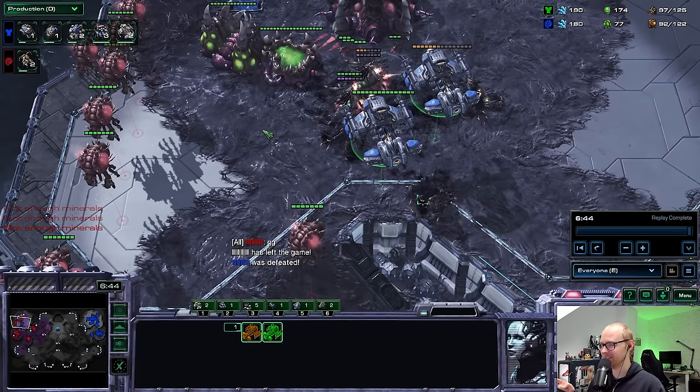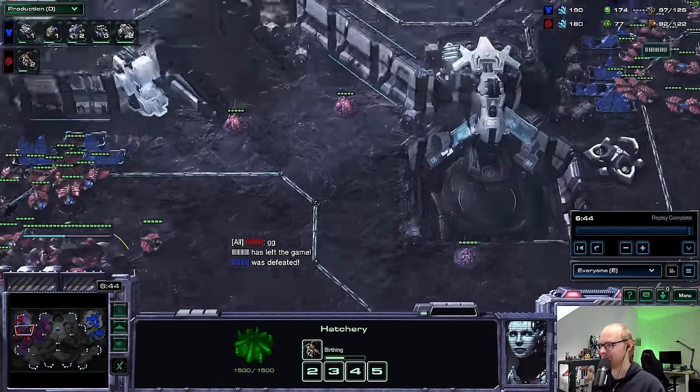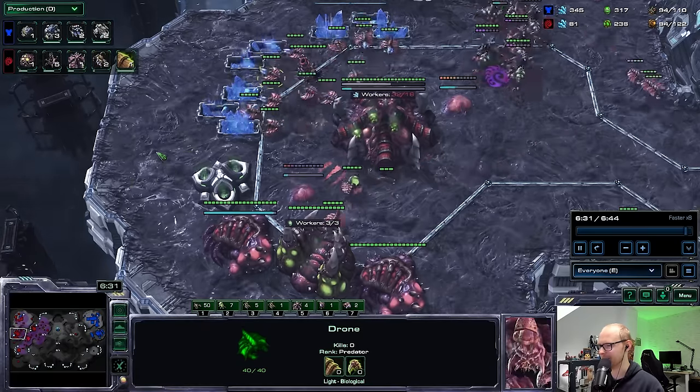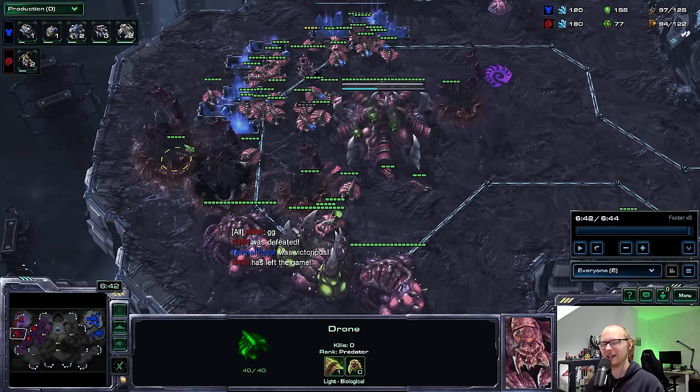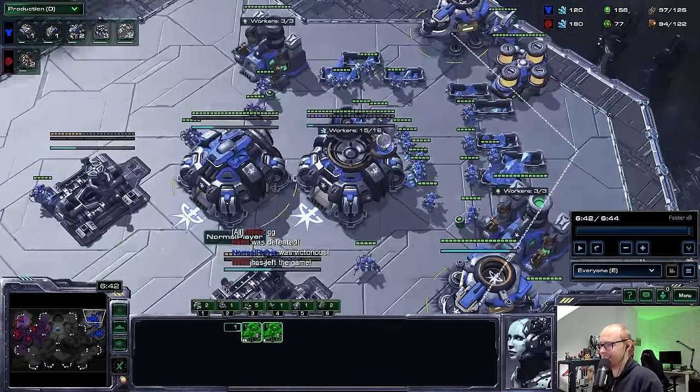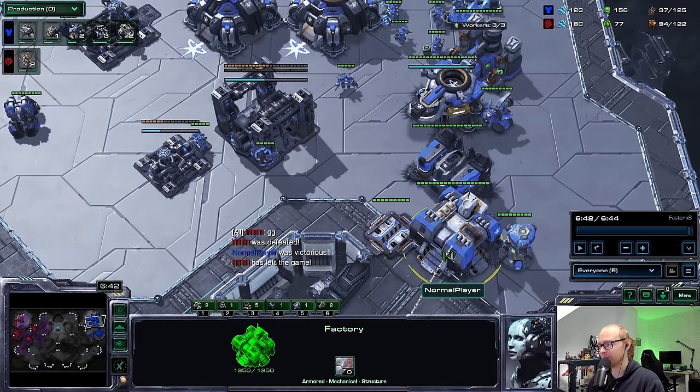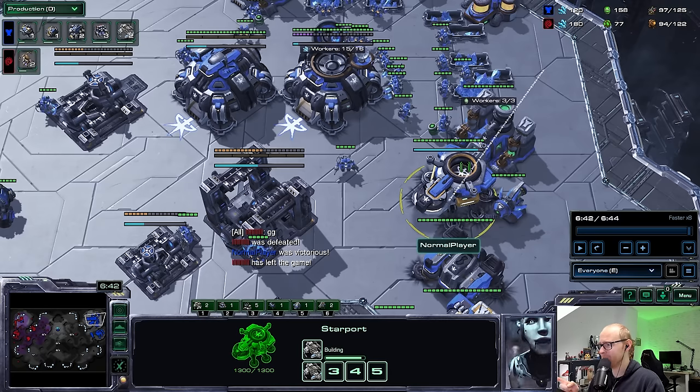This build you actually have to copy because this is very, very smart. Look at what our opponent had: a Lair, not enough gas to make a Spire - he was just starting the Spire when the game finished. Third BC is already finishing, I have five Command Centers and an Engineering Bay. Even if he counterattacks with Roaches, I can make Cyclones from the Factory and the BC can defend. With the mind game, this build is freaking genius. I think you guys can get a lot of free wins with this - I'm going to be trying this again later.